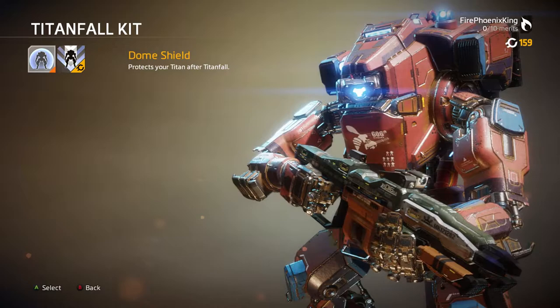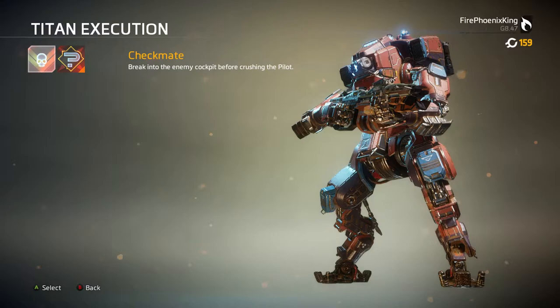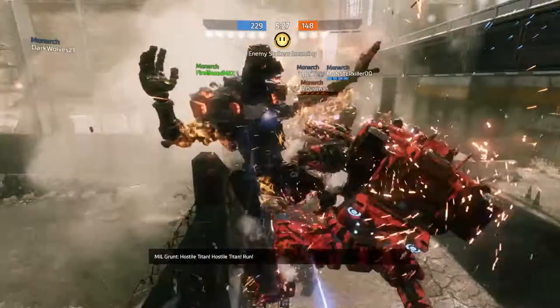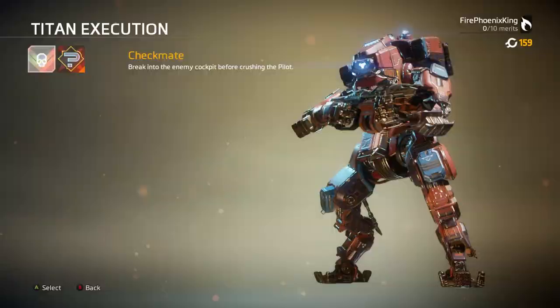The Titan fall kit works the same as other Titans — you've got your dome shield and your warp foam, choose whichever benefits you most. For Titan executions, you've got random and checkmate — break into the enemy cockpit and crush the pilot. The gameplay here shows what happens when the pilot is in the cockpit versus not in the cockpit. When the pilot isn't there, the Titan continues his animation but realizes no one's home, so he just kicks the Titan in the face.